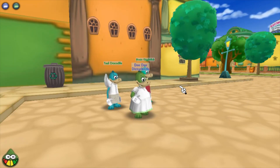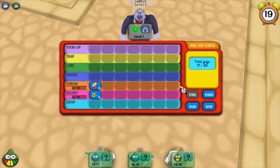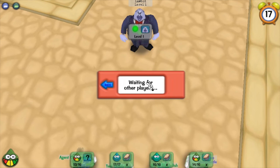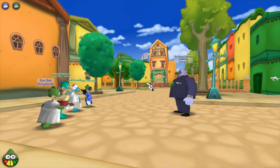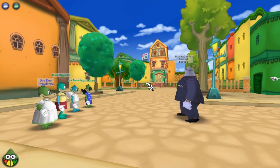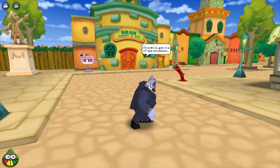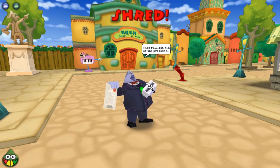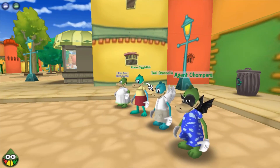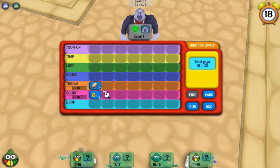Golfing's still broken so we can't do that. To get to 100 laugh you just need to get through all the playgrounds, including Donald's Dreamland. You don't even have to worry about fishing or anything else. If you really want to get to 115, then you have to start worrying about fishing, racing, and all the boss battles.